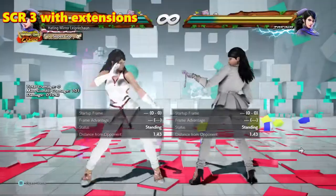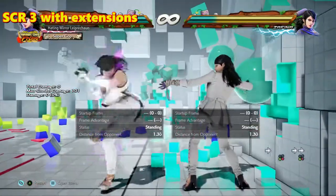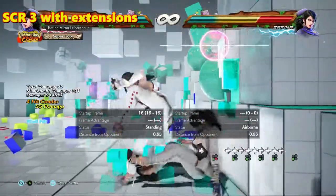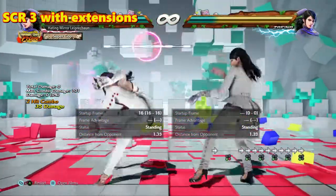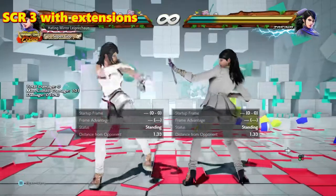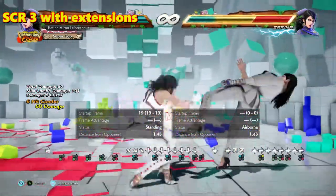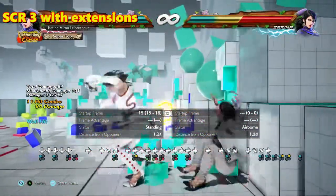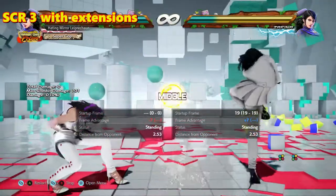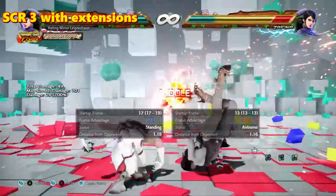Scarecrow 3 is the interesting one. Zafina has Scarecrow 3, 3 and Scarecrow 3, 3, 4 as the extension for that. 3, 4, 3 is a natural combo into the wall — you can duck the second hit, but unblocked it's plus 3, essentially resetting and allowing Zafina to do another Scarecrow 3. And if you try to duck and punish, 3, 3, 4 is a natural on counter hit and it also launches. Scarecrow 3 by itself is plus 5, minus 6. Scarecrow 3, 3 is plus 2; plus 7 on counter hit, minus 9. Zafina cannot counter hit confirm this string. And as you see, both of them are pretty punishable.